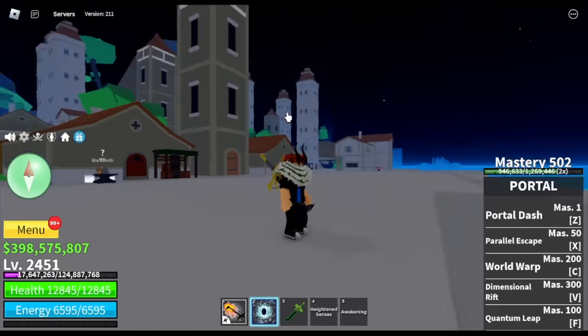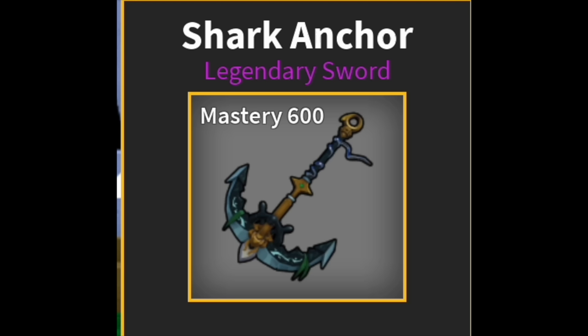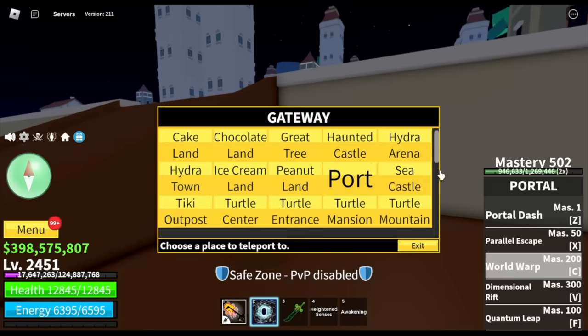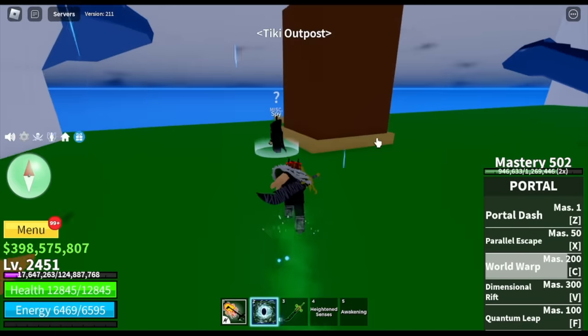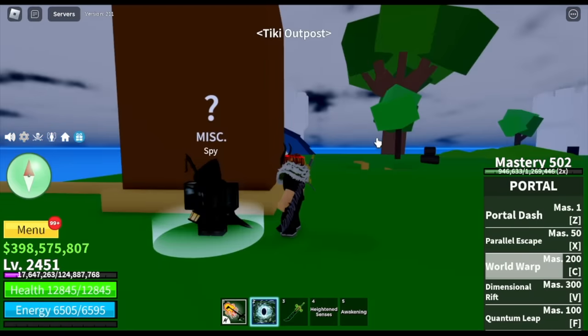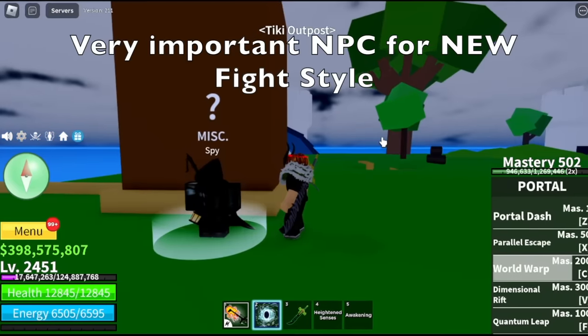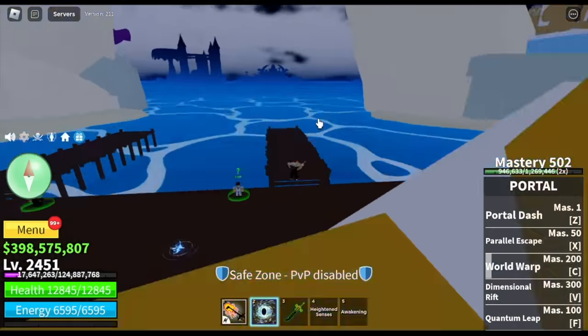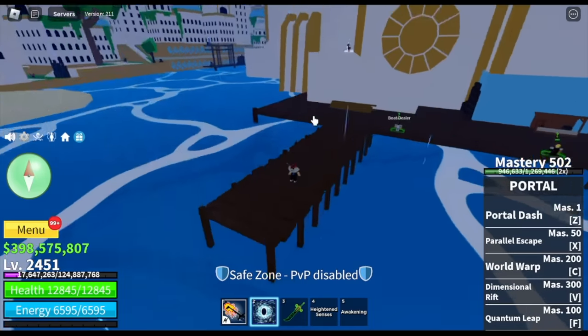Are you ready to unlock the new Sword Shark Anchor in Update 20 of Blox Fruits? If you want a step-by-step full guide, here it is. So first off, let's head to the new island, the Tiki Outpost. We're using Portal Fruit and no, we are not going to use this one in order to unlock the sword. This NPC is really important in unlocking the new fight style, so make sure to take note of him. For now, let's focus on the sword — that video is for tomorrow.